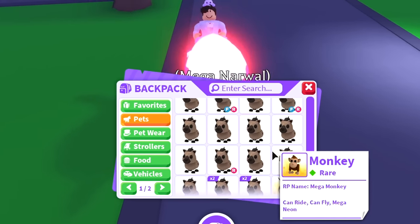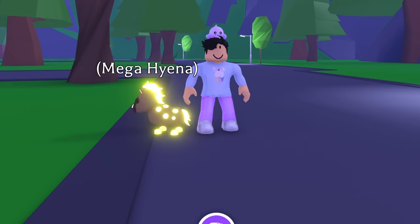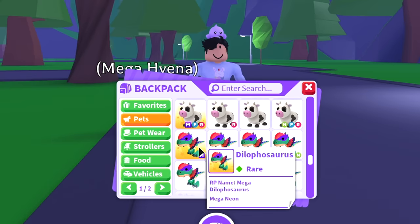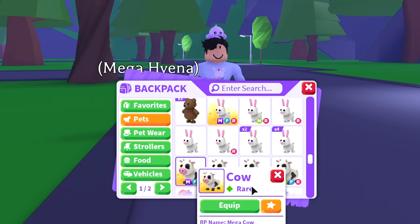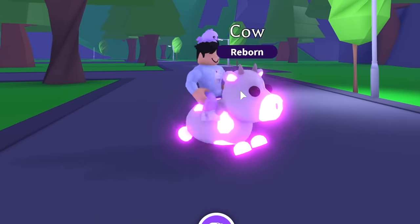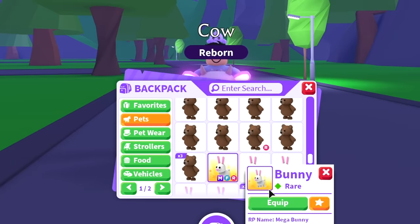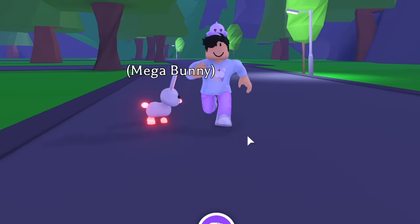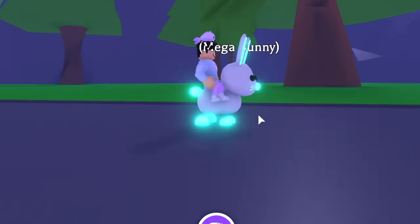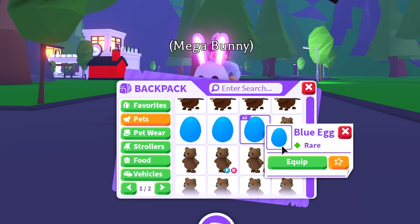Going up we have the emu, the elephant, a mega dilophosaurus, and the mega cow — a lot of people love the mega cow. My all-time favorite version is the strawberry cow — the neon version is the best to me. We also have the mega bunny, which I recently got. The bunny is a really cool pet but it's too bad it's a common pet that you can always get, because this has no value.